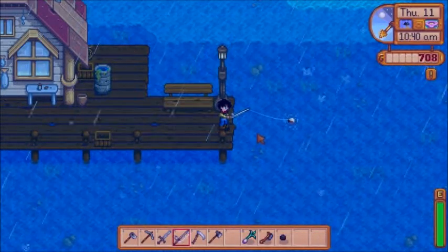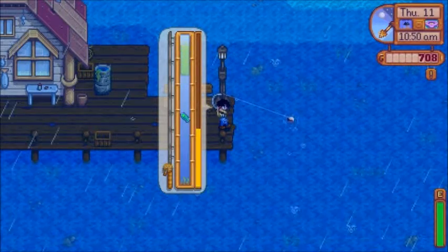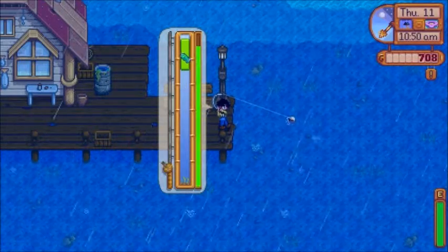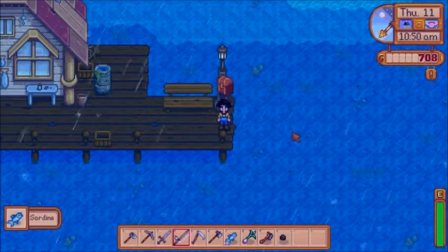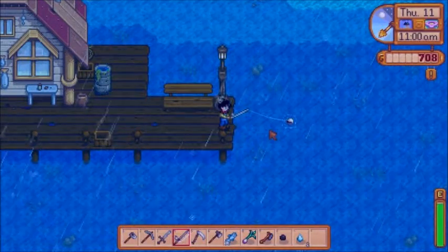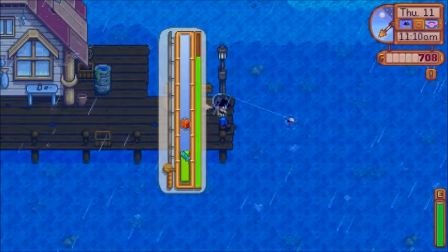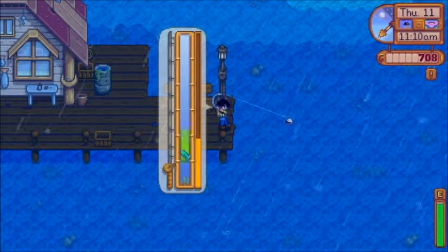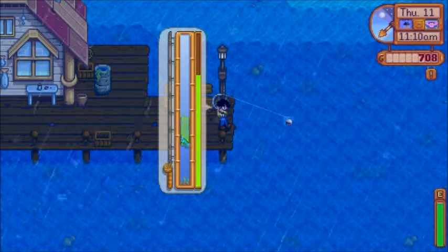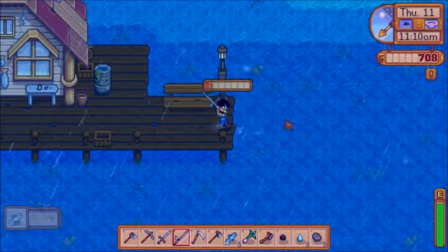So we can put the bait onto our fishing rod. This should help us a little bit more - it's a little easier to catch fish with this one. Actually, when I was playing before I caught one of the rare fish with this rod. So maybe we can catch a catfish today. Wow, that sardine was fighting. There's two frozen tears - we need that for the geologist bundle. So all we need now is a fire quartz.